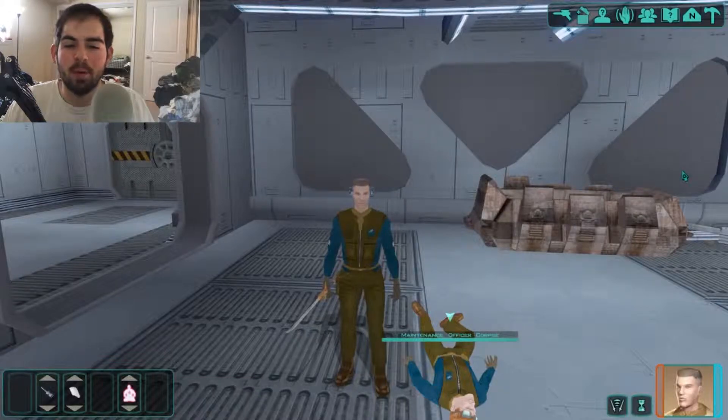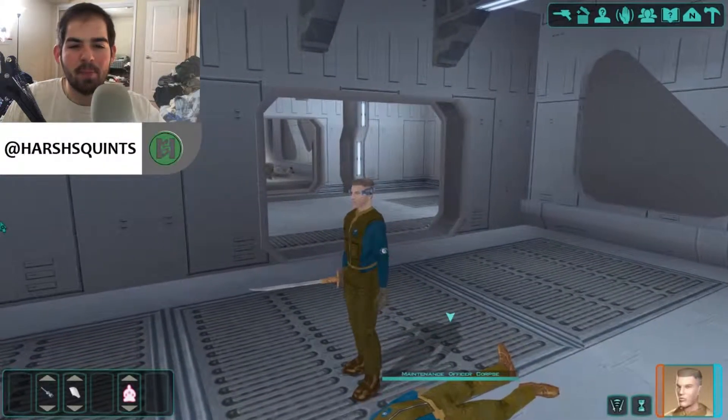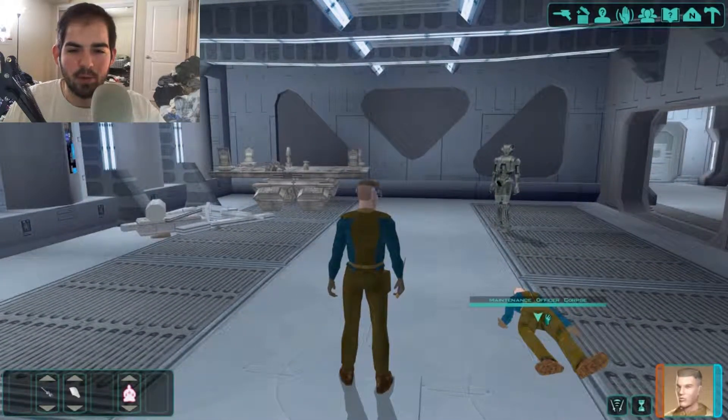Hey guys, welcome back to the Knights of the Old Republic playthrough. Last week we made our way through the Paragus Mines and came to this room. We talked to this HK unit and there's a dead maintenance officer. Let's search his corpse.